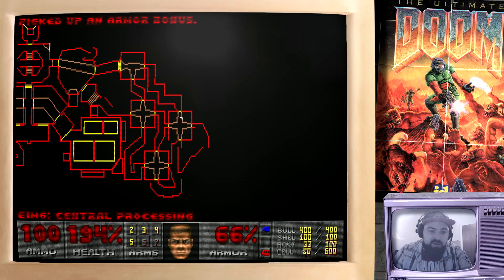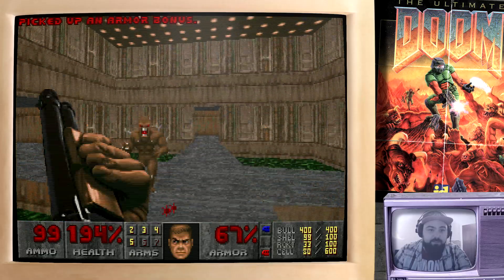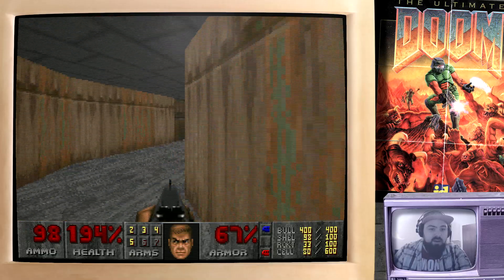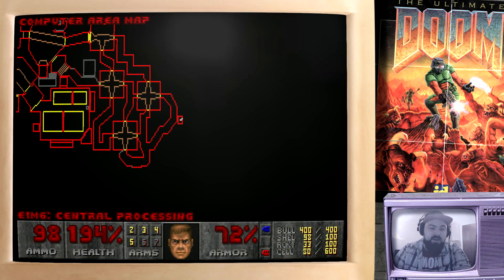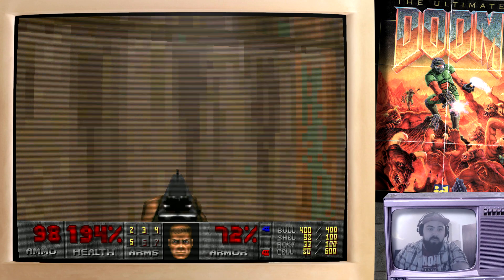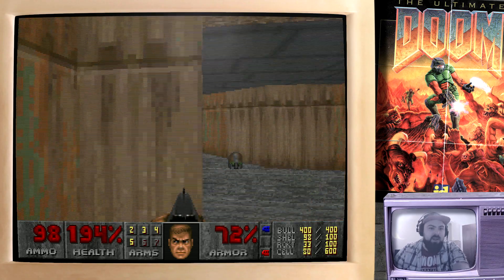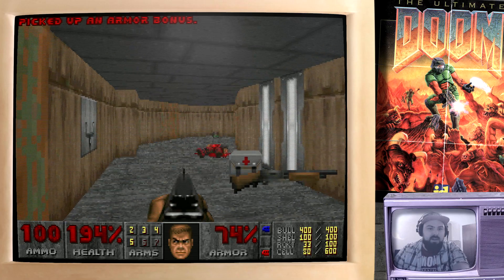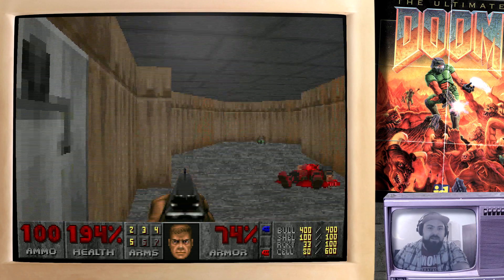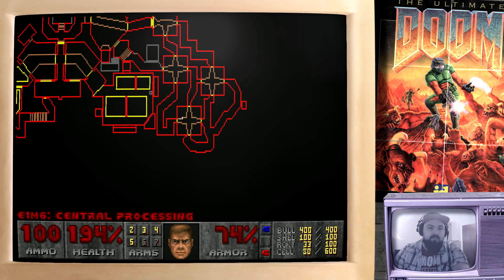This is one of those bits that you can use the map for a little bit of guidance. We haven't been down this way yet. There's another secret door here which gives us a computer area map — that basically uncovers the rest of the map for you. We can now hit this switch and wander back through.